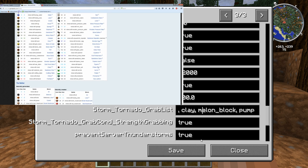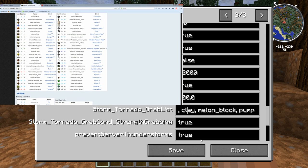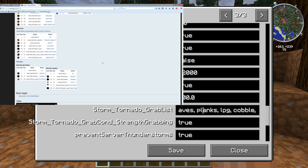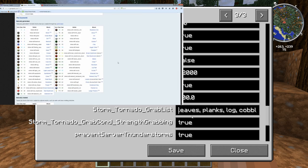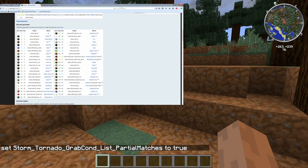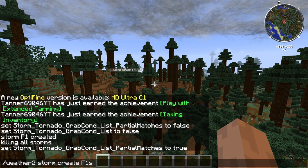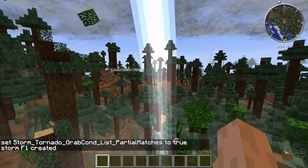I'll show you what it looks like — it's basically just the name, and you fill in each block that you want the tornado to pick up into this area. And your tornado will pick up that block. So now if we create an F1, it's going to pick up...